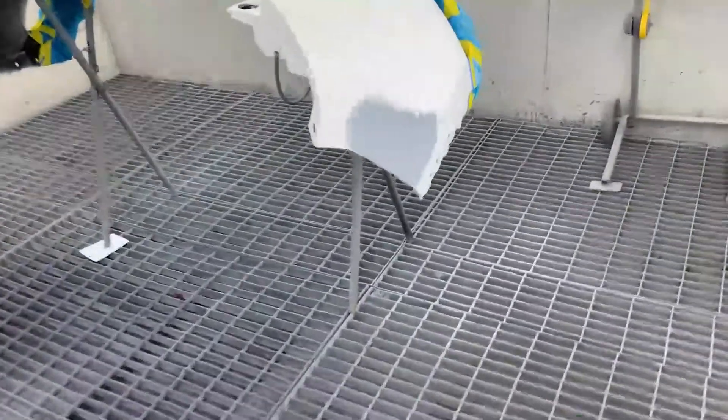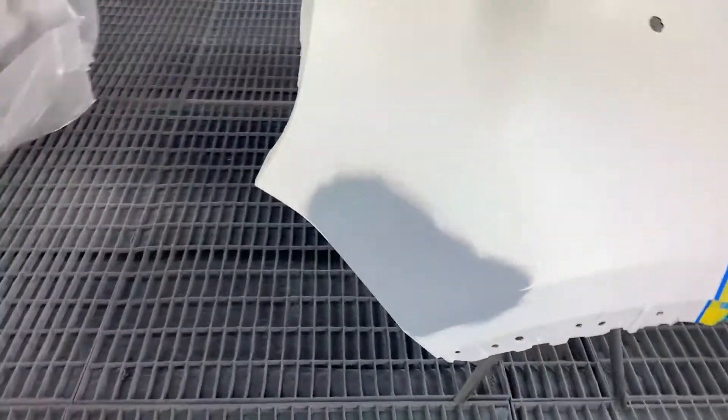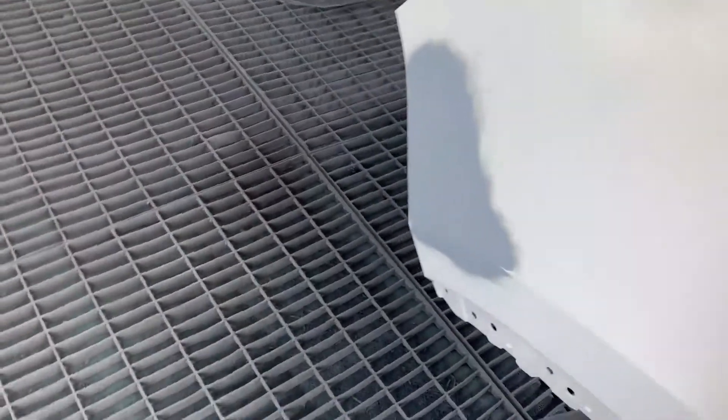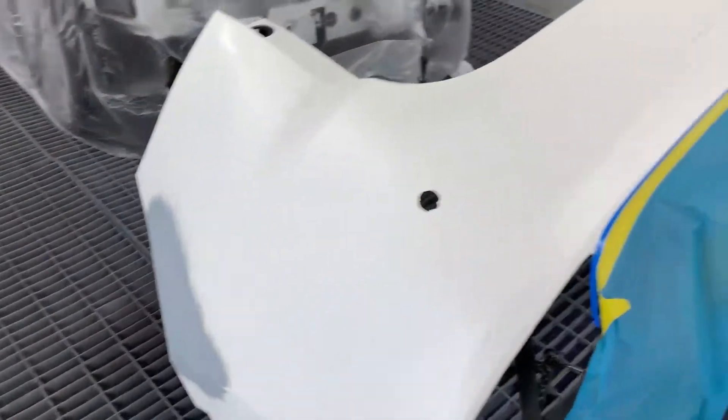Good morning guys, I just want to share how to do a spot repair. What I got is a ray bar with a little repair on the left side of this bumper. I did a spot repair and put a little bit of primer on it. What I'm gonna do now is spray a little bit of color on the left side of the bar and then I'm gonna clear the whole thing.